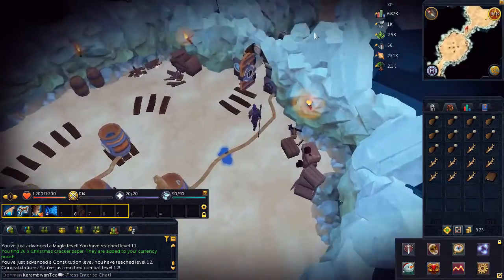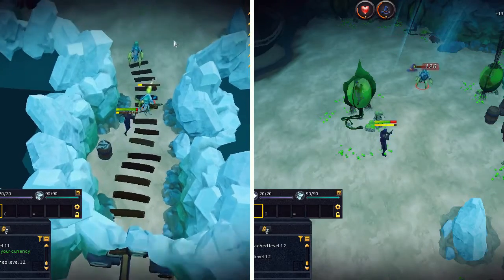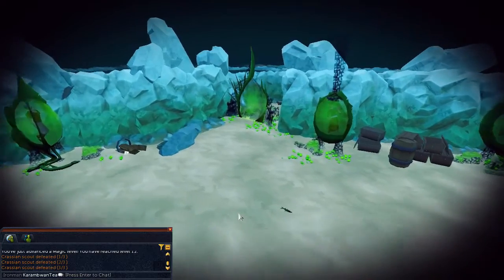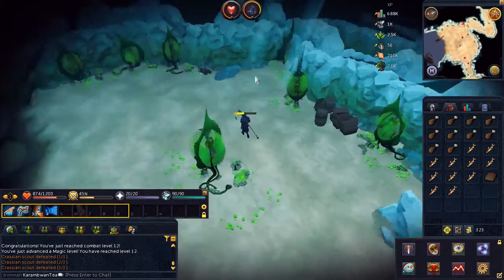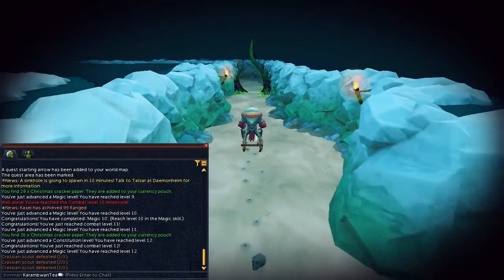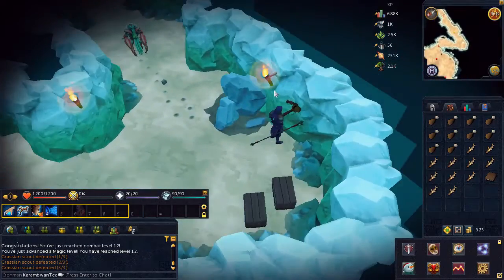Once complete, head to the next room. Slay the crustaceans to proceed. Now for this part of the quest, to make progress all you have to do is pull the lever to kill the crustacean and move ahead. As you can see here as I pull this lever, it does the job.